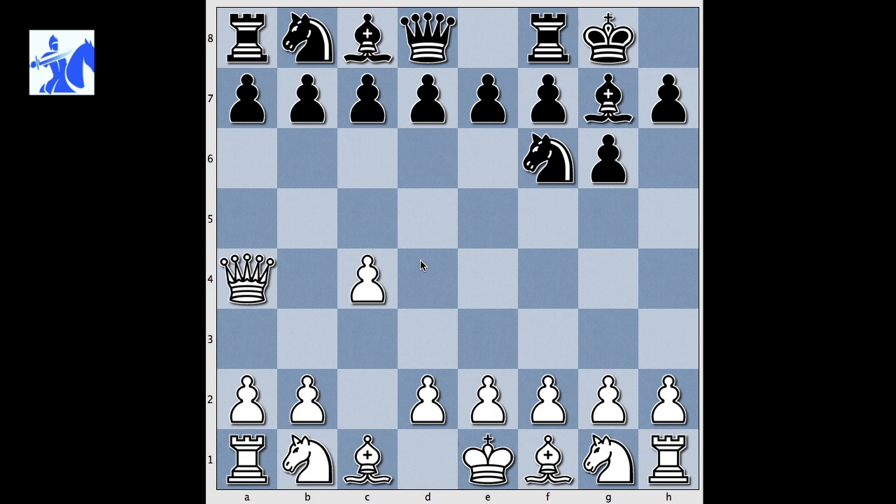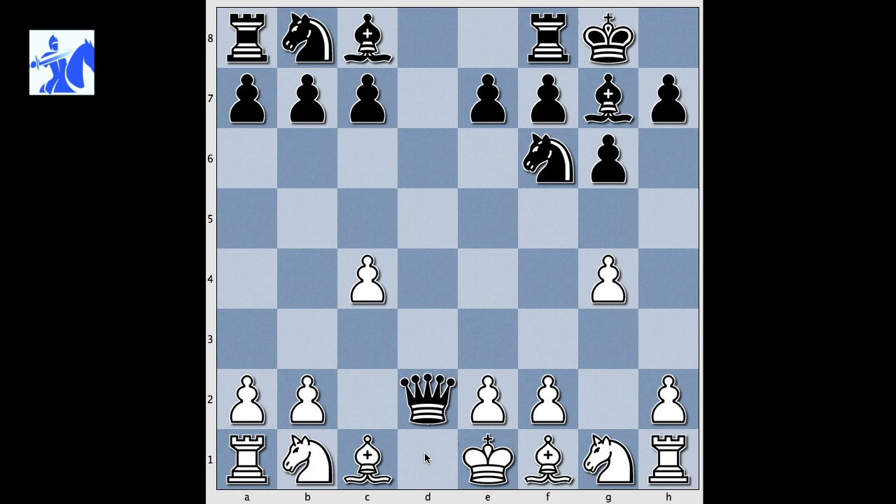What would you do? The most popular move is Nc3, a developing move supporting the Queen and attacking the center. White played Queen takes on d7. Black recaptured immediately. G4. Queen takes on d2 check. And how should White recapture? With King, Bishop or Knight? White captured with King.